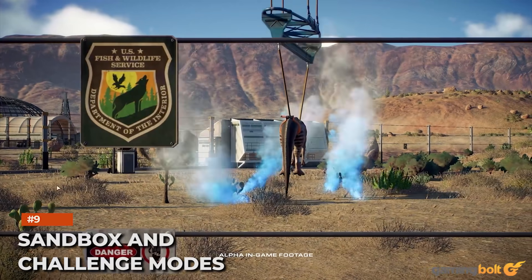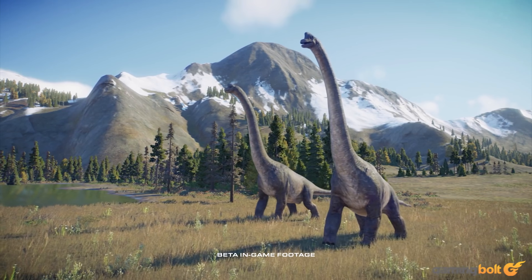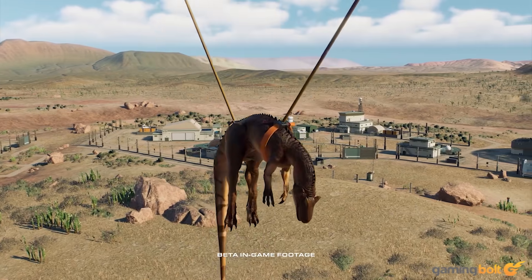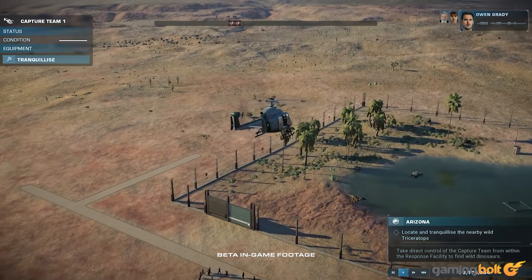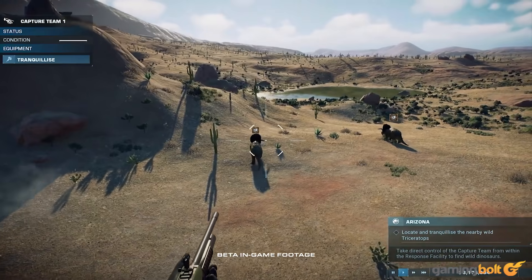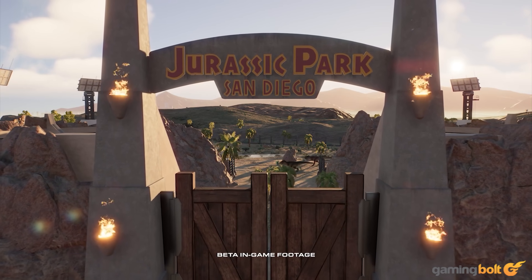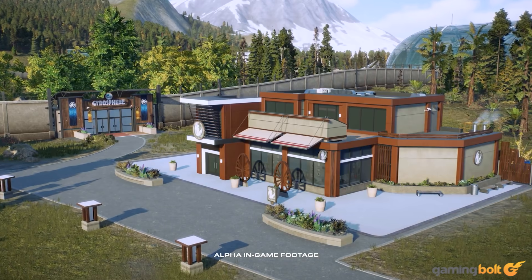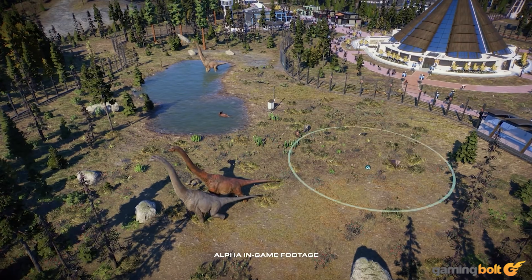Sandbox and challenge modes. These base experiences will be similar to what you remember in the first game, but both will have a few changes as well. Sandbox mode, for instance, will allow you to play in maps from the challenge and Chaos Theory modes. Meanwhile, challenge mode will still come with four difficulty levels, and each difficulty on each challenge will be unlocked by attaining a certain star rating on the previous difficulty. Challenges will now also have conditions which will vary based on what difficulty you're playing on, such as reducing the maximum number of dinosaurs allowed in your park on higher difficulties.